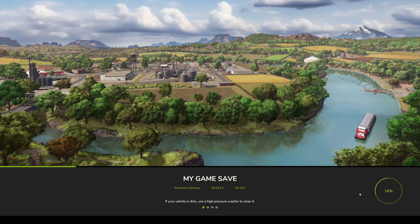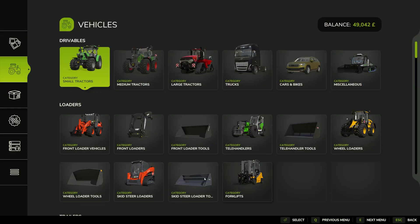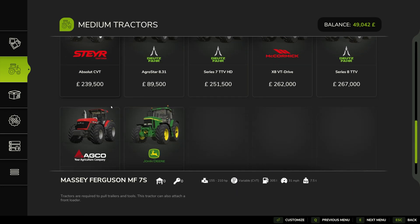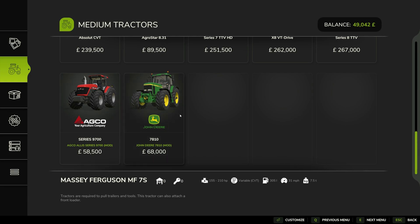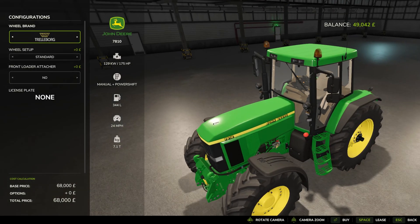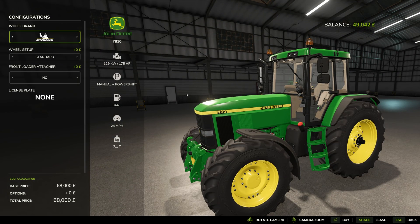That applies across all platforms — Mac and consoles as well — and you'll be able to access them straight away. Once you're in-game, go to your menu and scroll down to find the mods. Usually mods start at the very bottom of the default range. There's your John Deere — the classic John Deere — great to see it available on day one.